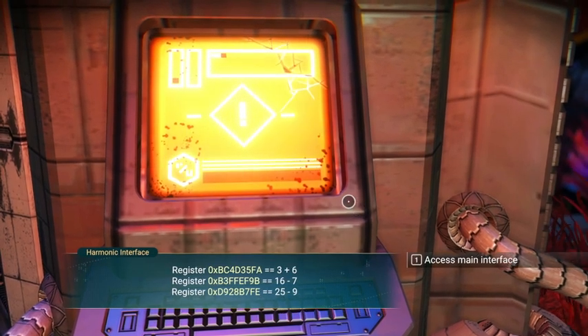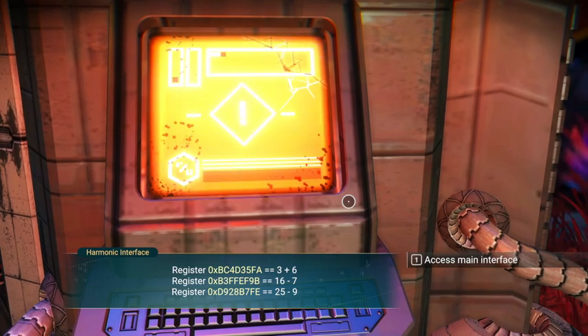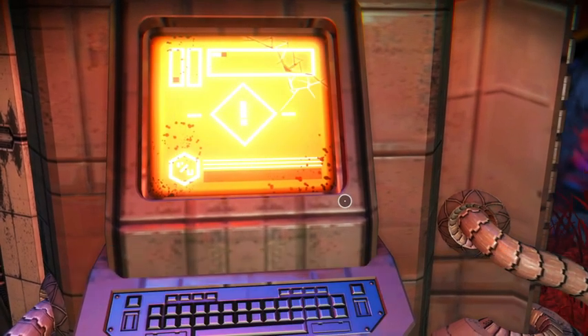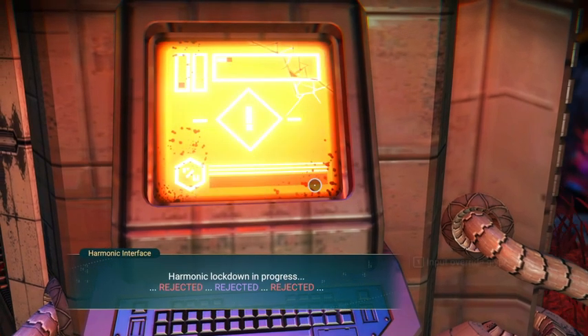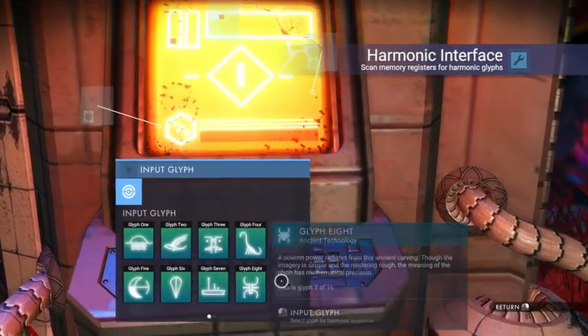3 plus 6 is 9. 16 minus 7 is 9 as well. And 25 minus 9 is going to be 16. So 9, 9, and 16 I believe are the numbers — unless I did my kindergarten math wrong. Let's go back to the interface and this time we'll input the glyphs. I've been told the order doesn't matter.